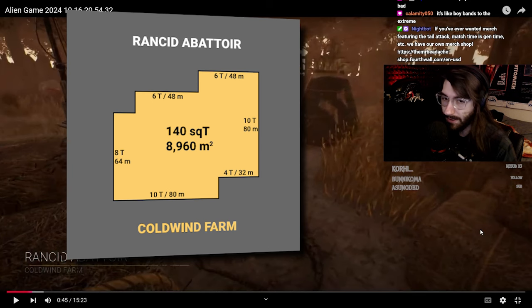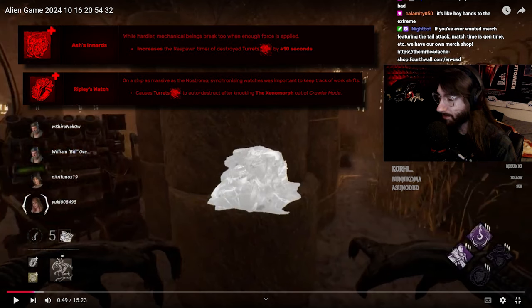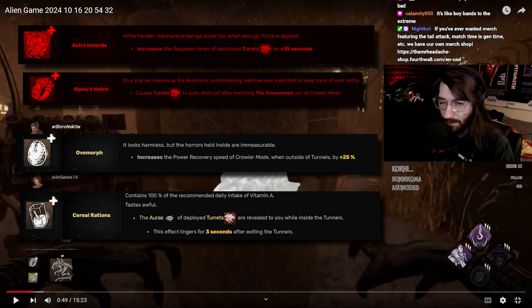Let's take a look at your add-ons and perks. You're using Asha's Innards and Ripley's Watch — some pretty underwhelming and poor choices. Ripley's Watch may initially seem like a good learning perk because it cleans up the turret after you get burned out of crawler mode, but it teaches a bad habit: you learn to let yourself get burned out in order to get value from it. You should ideally be staying in crawler mode as much as possible. Turrets already have ways of breaking on their own when they expend charges — adding a third way that's detrimental to you doesn't make sense. Better brown learning add-ons would be Overmorphe or Serial Rations.